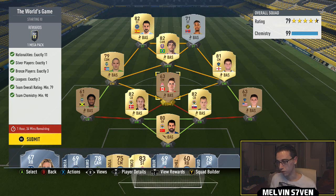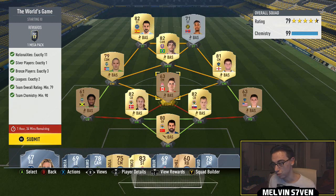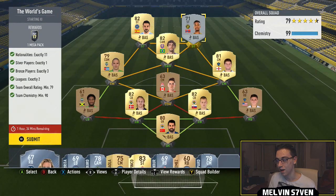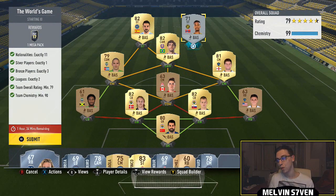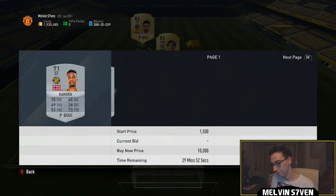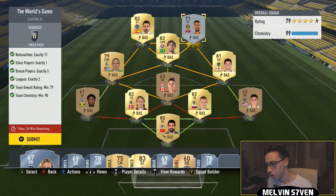Gerrard and Alonso on the other side. The Toronto guy's on 5 chem but it doesn't really matter because everyone else is on a really high chemistry. I've picked Kaka, Villa, and then the silver — I could basically get anyone. I just picked the first one; you could probably get him for under 900, or even 500 coins, no problem.